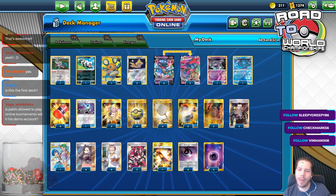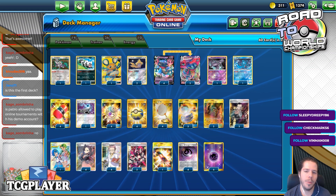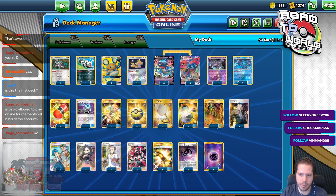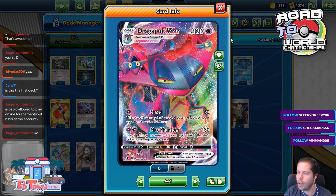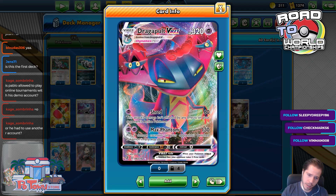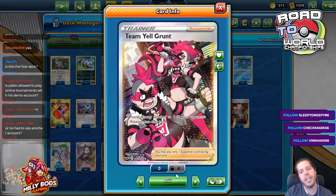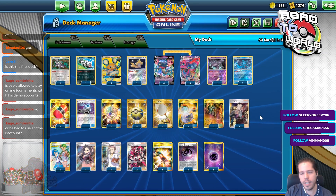Hello everyone and welcome back to another day of Road to TC World. Thank you so much for joining me today. We are going to be looking at my Limitless Q3 deck, which was Dragapult VMAX — Max Phantom, 135 damage counters to the bench, the most hyped deck from the new set — along with 4 Crushing Hammers to crush our opponent's dreams.